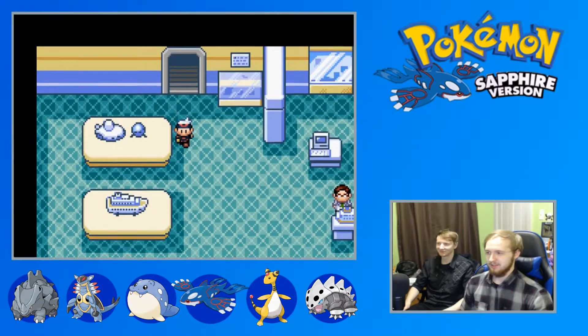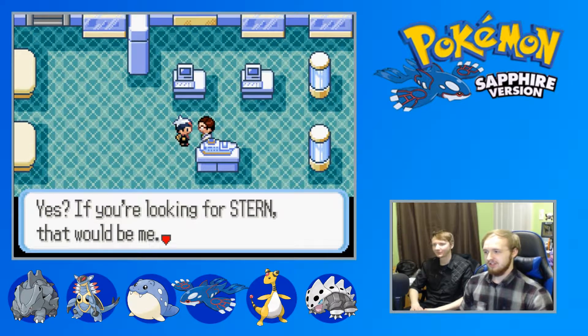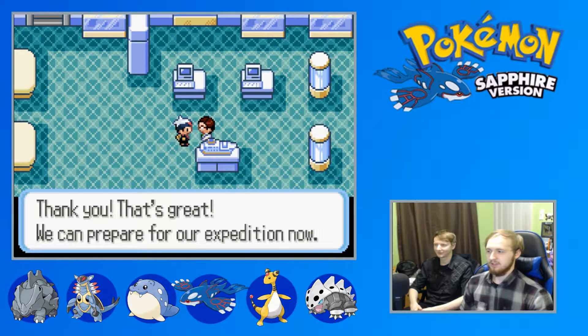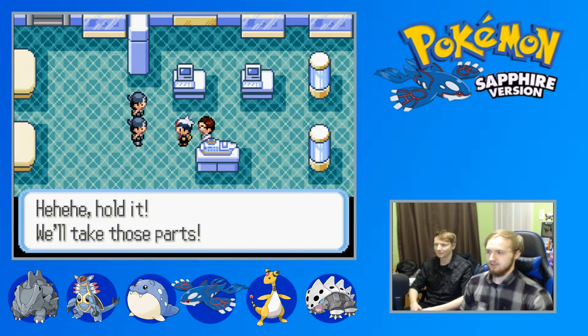Alright, purgatory! Hello Captain Stern. I'm not going to give him a voice. 'If you're looking for Stern, that would be me.' 'Ah, that must be the part I ordered from Mr. Stone of Devon. Thank you - we can prepare for our expedition now.' Square up!